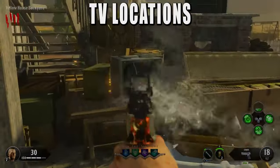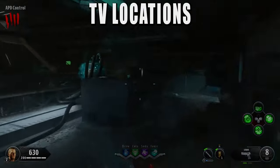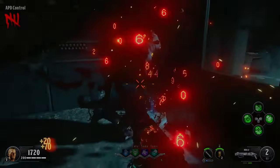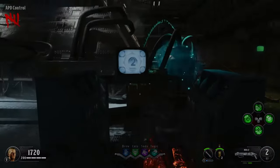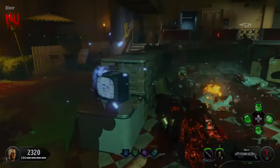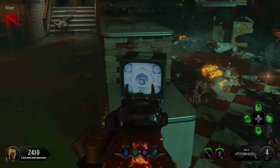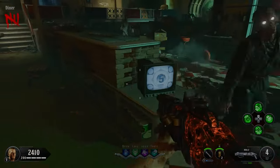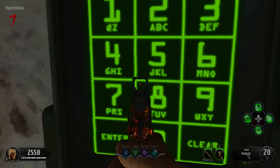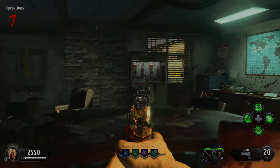To get the elemental Mark IIs, first you need the frames. There are four TVs around the map — one of them will be on in your game. Interact with it to turn it into a soul box. After about seven kills, there will be a number on the screen — write it down. Then check the other three TVs that were not on and charge each soul box to get the number. When you have all four numbers, input the code into Rushmore in the order you got the numbers, and if done right he'll reveal the Ray Gun Mark II frames.